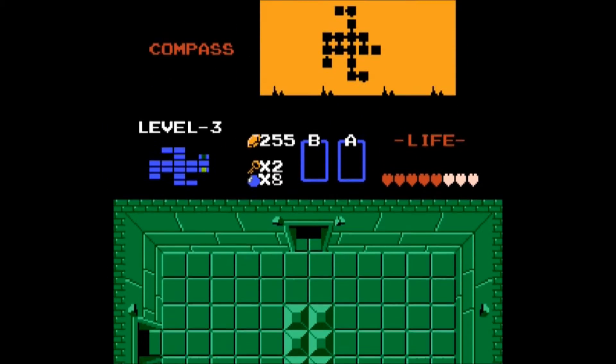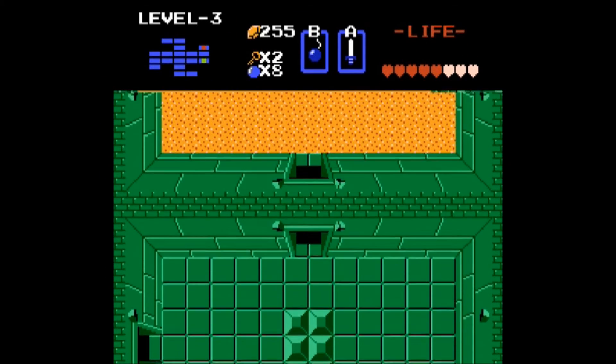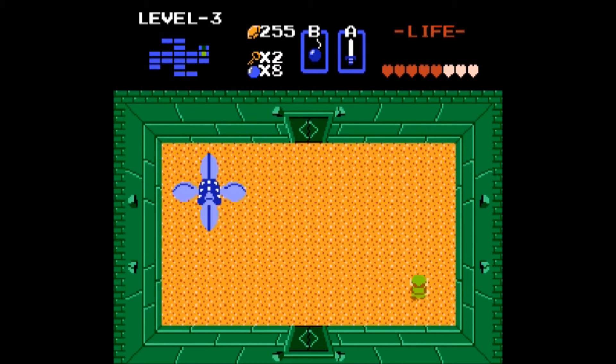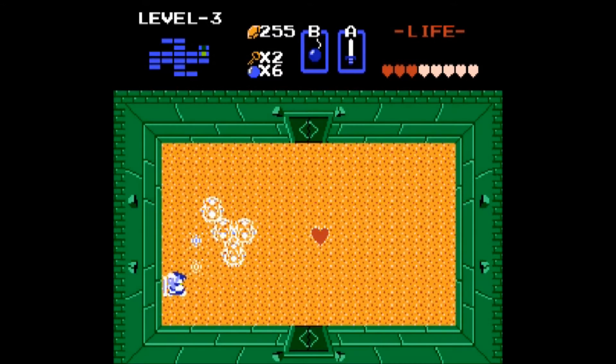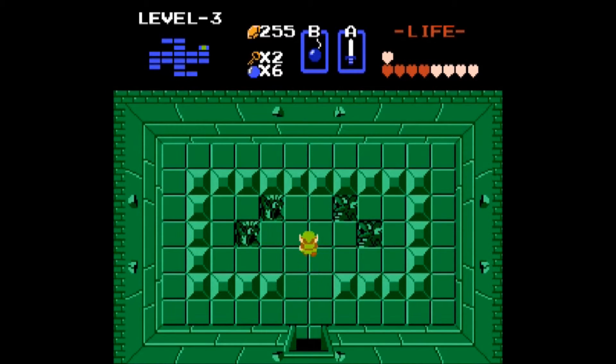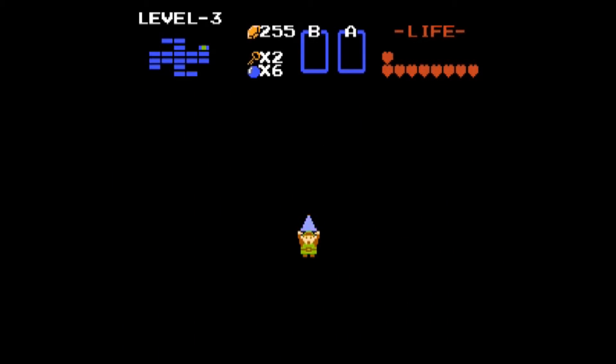Here we are at the boss — that is Manhandla. He can be a real problem. You kill it by chopping off all four of its little arms, but it gets faster with each one. So the best way to deal with it is to just set a bomb and hope that it walks over and takes them all out at once.